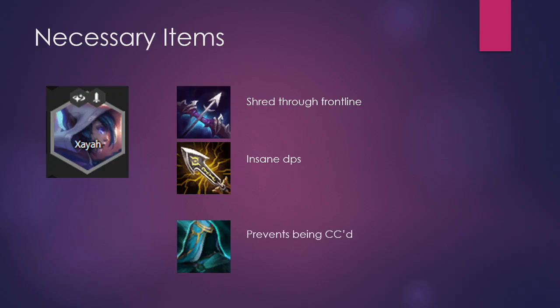The third item, which is also extremely necessary, is Quicksilver — preventing your Xayah from being CC'd. A Zoe bubble landing on Xayah and stunning her for four seconds is an insane amount of damage lost. Graves' Smoke Grenade stunning her for four seconds, an enemy Rakan jumping on her, a Vi or Cho'Gath ult — she just needs to not be CC'd. Quicksilver is mandatory.